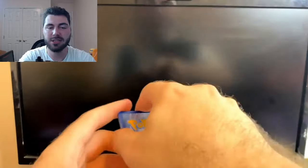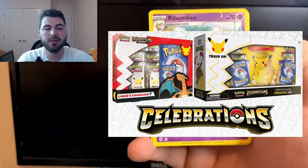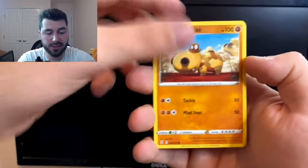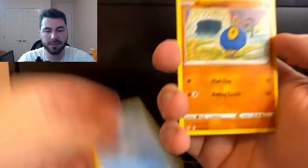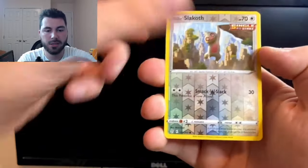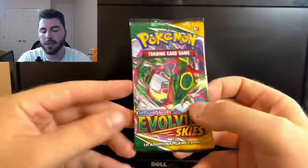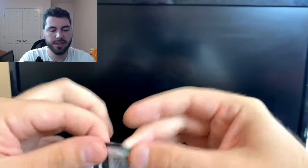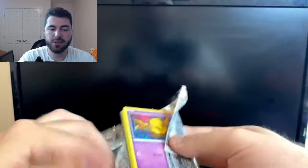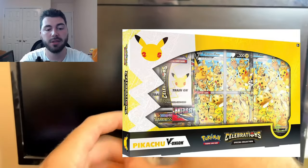The next set that's coming out is Celebrations, and Celebrations is going to be a very nostalgic set. Very excited to play in the pre-release for that, because I don't even know what it'll be like, since it's a reprint of a bunch of old cards. They're bringing back some light cards — I think dark cards as well. The base set Charizard that everybody has been searching for is going to have a 25th anniversary one. There's going to be like 8 different Pikachu prints. We'll go with lightning for Pikachu — not there. Stormy Mountains — good card in my opinion, because I need it for my deck.